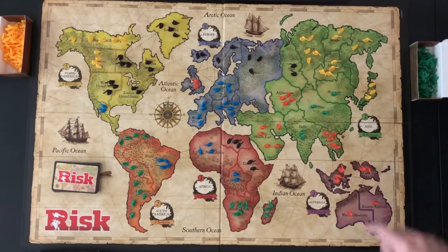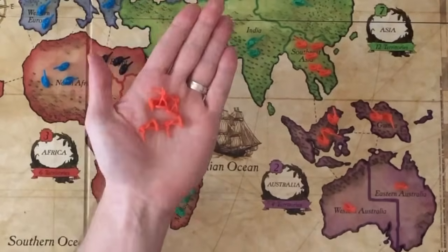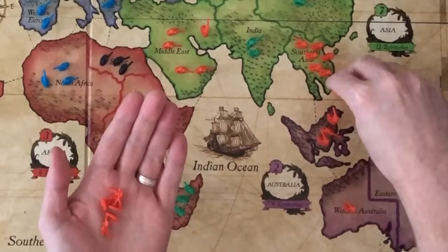Orange's turn starts by receiving troops. Orange has 8 territories — divided by 3 is under 3, but a player always gets a minimum of 3 troops no matter how few territories they have. Also, if a player occupies all territories of a continent, additional troops are received. Orange occupies all territories in Australia, and the bonus listed on the board is 2 troops for Australia. Orange places the new troops into their occupied territories.